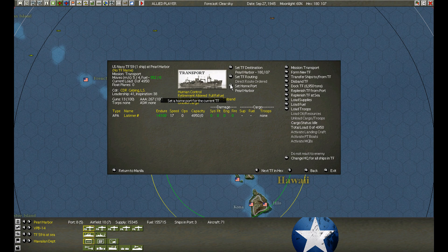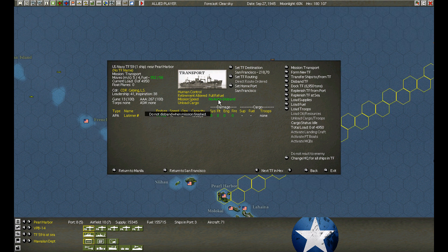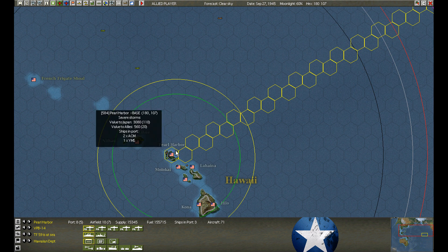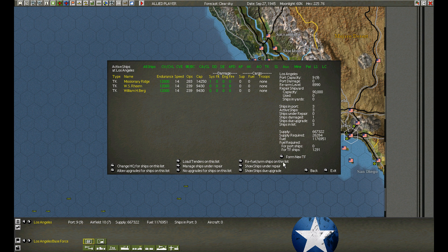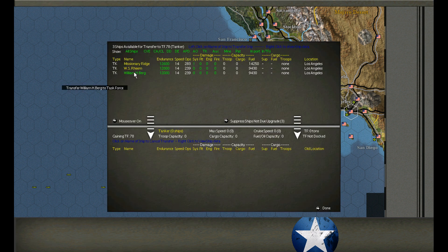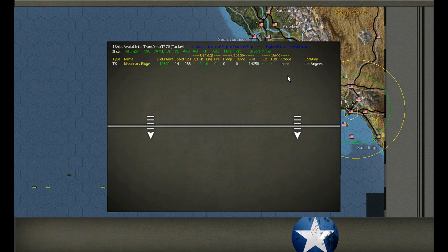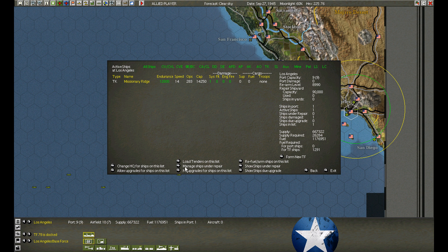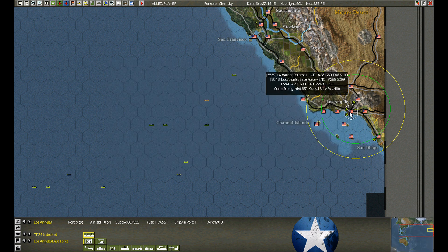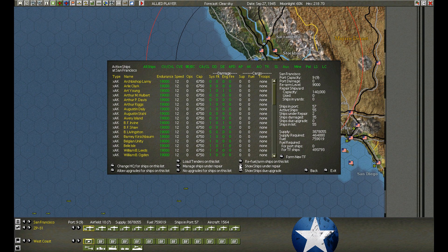This is the damaged transport APA. We can only carry half as many supplies, so why bother when we've got other ships that can do it? Let's go get some more troops. At Los Angeles, three tankers have arrived. I'm going to repair that tanker — but it's only one point of damage, really nothing. The fact is we've just got so many tankers sitting at Manila. If we add another three, it's just adding to the backlog — we just can't get the stuff off the tankers.